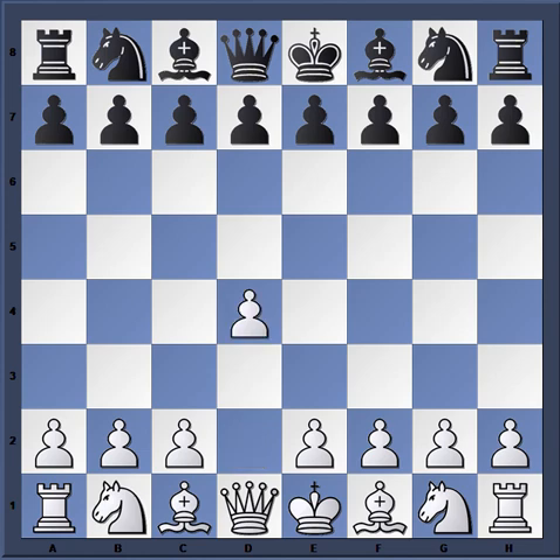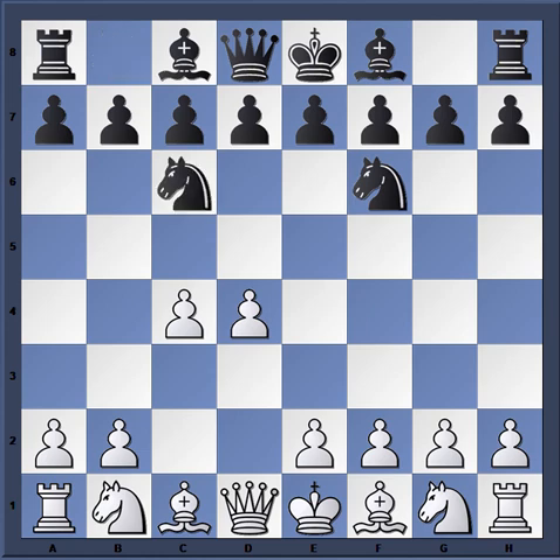The game started out d4 from Marshall, knight f6 from Tory, c4 — so we have our regular Queen's Gambit going on. Then we have this move that's rarely seen at top levels, not because it's bad, but because it's kind of out of favor. It was called the Two Knights Tango as a nickname.